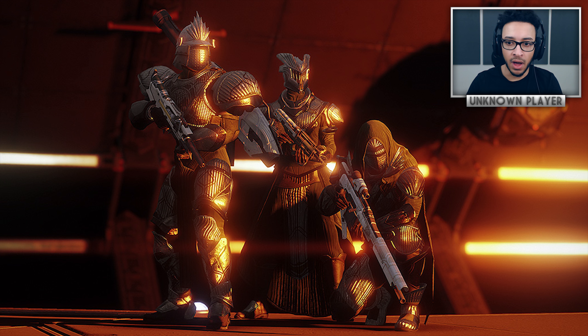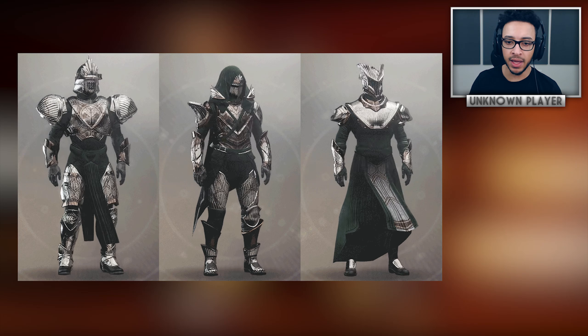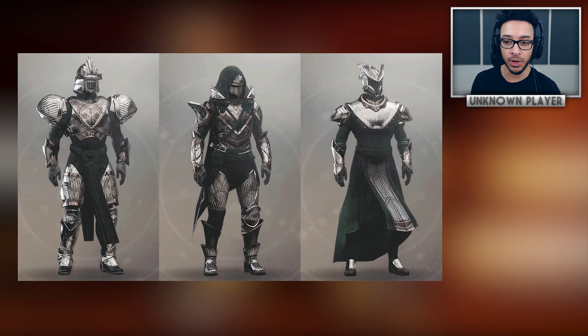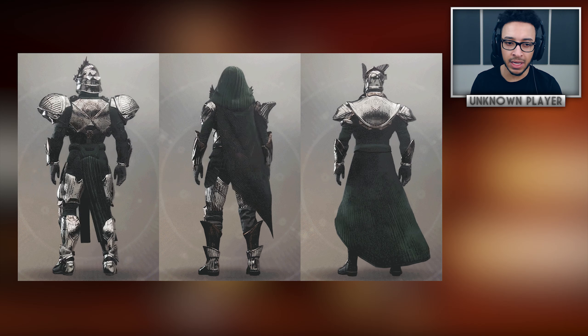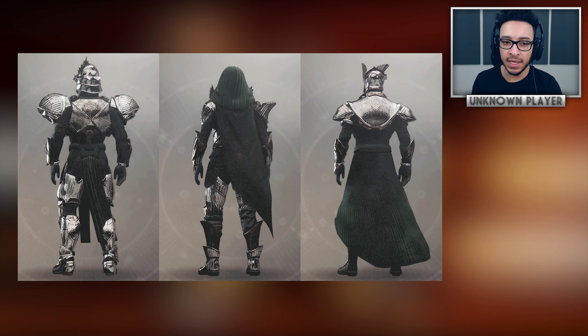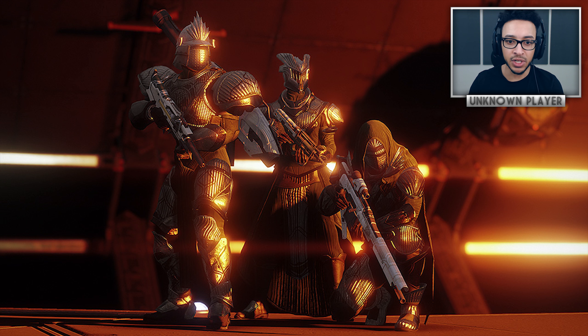The Iron Banner weapons are honestly really not even worth talking about — reskins again, but with a gold silvery Iron Banner look. On the other hand, the armor ornaments for Season 3 are honestly the best yet. I think the Iron Banner armor sets have gotten progressively better and this is my favorite by far. Personally I love the Hunter and Warlock sets. I'm just not a fan of the Titan look in Destiny 2 where the shoulders are bigger than his head — every armor set seems to have enormous Titan shoulders.